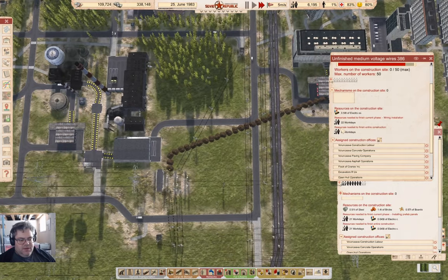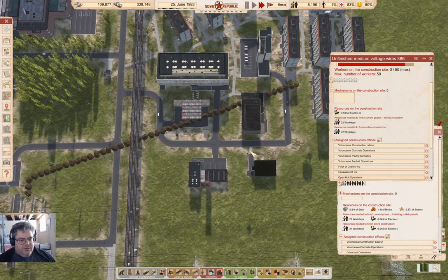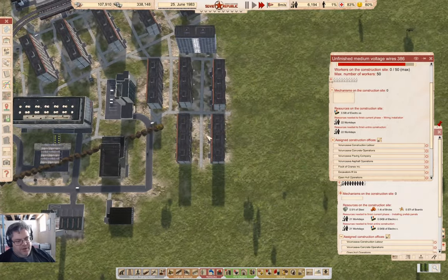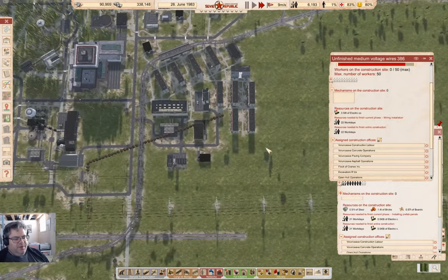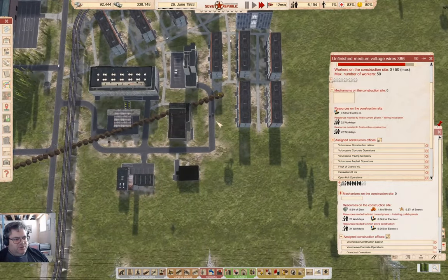We've got everything we need for the underground wire now, so that should get things going fine. If this doesn't carry enough power I'll build another substation and all that, but it'll be enough power for now.